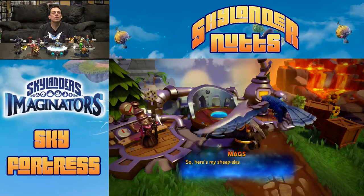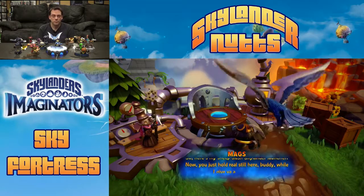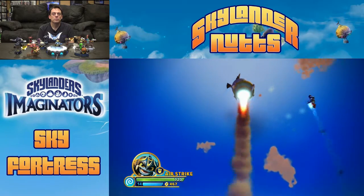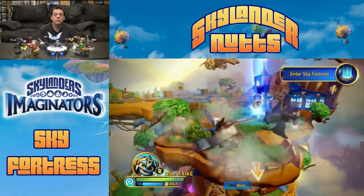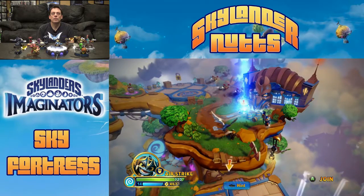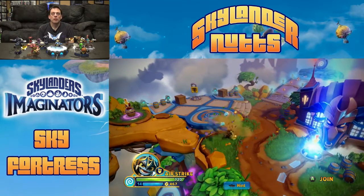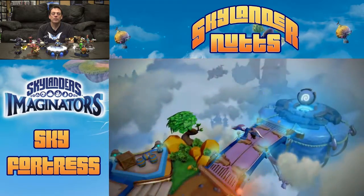Here's my sheep flash skylander launcher. So we're a bunch of vultures — let's go and change all that. There's the Sky Fortress level, but let's check out this new area of the map first. If we come up here to the right, we're going to find the Air Sensei Realm.